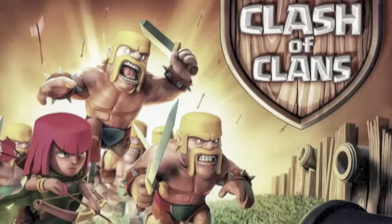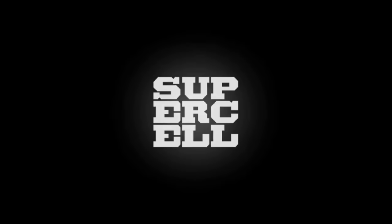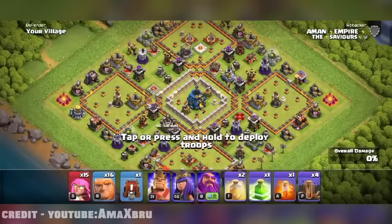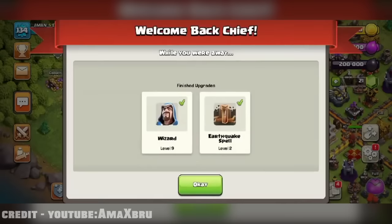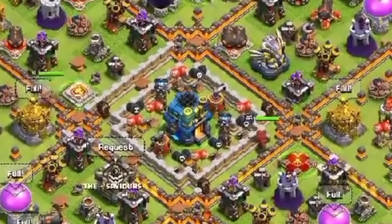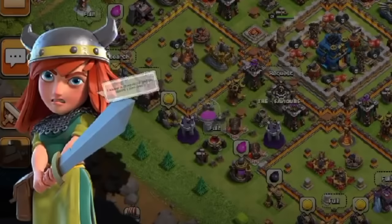Back in the day, if you quit playing for a while and came back, you'd just continue where you left off. But ever since 2021, if you've been inactive for more than 90 days, your base will start upgrading itself. It all starts with logging in — the villager confuses you for an enemy, you put up a fight by attacking your own base, and after the villager realizes it's you, she updates you on what the builders have been up to since you left and what the wizards have been upgrading in the laboratory. After all that, you're left with a village boost that lasts for a few days. Overall, pretty warm welcome back into the game.